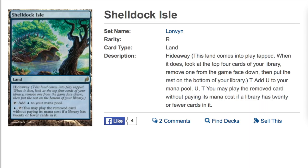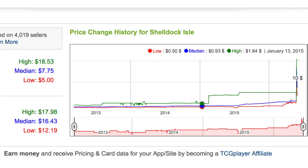The land has a hideaway ability. It comes into play tapped. When it does, you look at the top four cards of your library and then you can put one under the land face down. You can add a blue. You may play the removed card without paying its mana cost if a library has 20 or fewer cards in it. Something like this will always have eternal fun value because with 20 cards or less, and more cards that come out with more milling power, this makes it relevant.